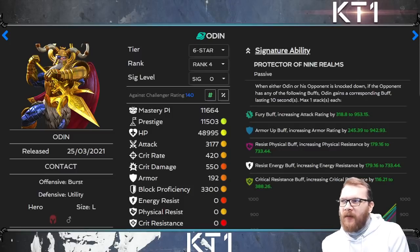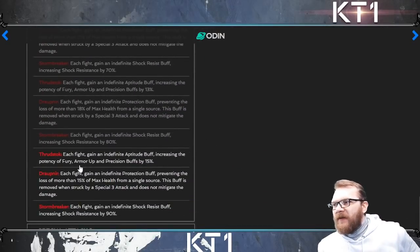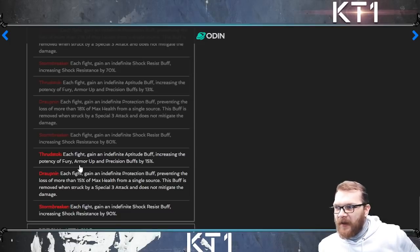One of the most important pre-fight champions in the game at the moment is Odin. Odin has the ability to give three pre-fights to any champion, and each pre-fight puts a corresponding buff on your champion. These buffs give you an aptitude buff increasing potency of fury, armor, and precision; a protection buff limiting the max amount of damage per single hit; and shock resistance.